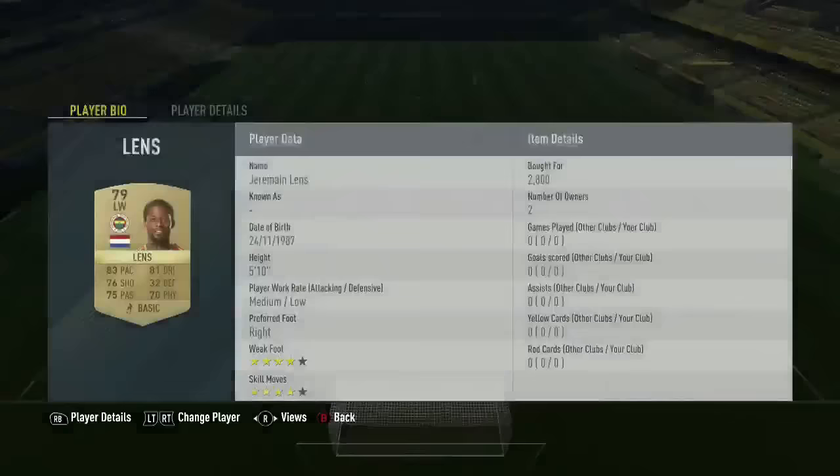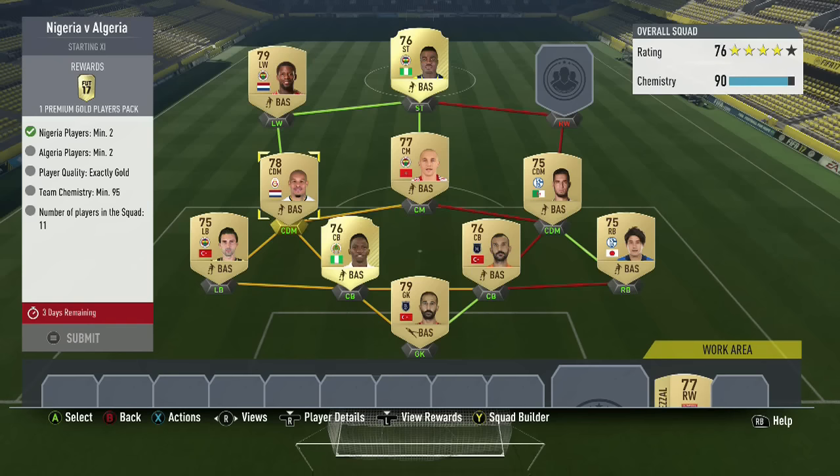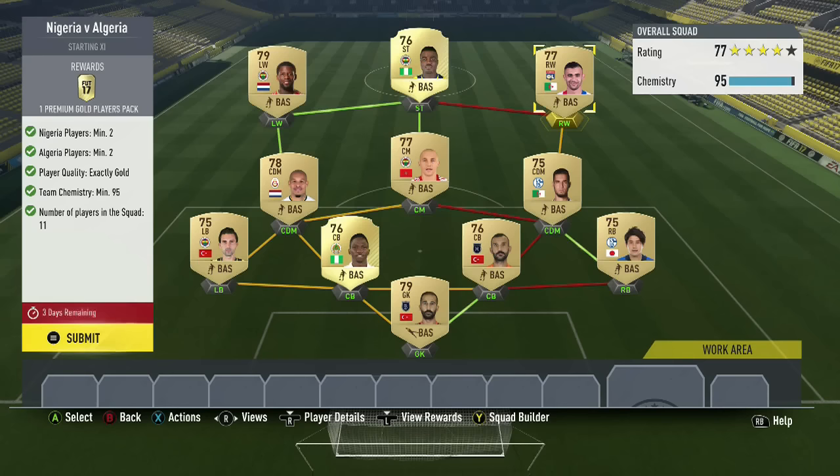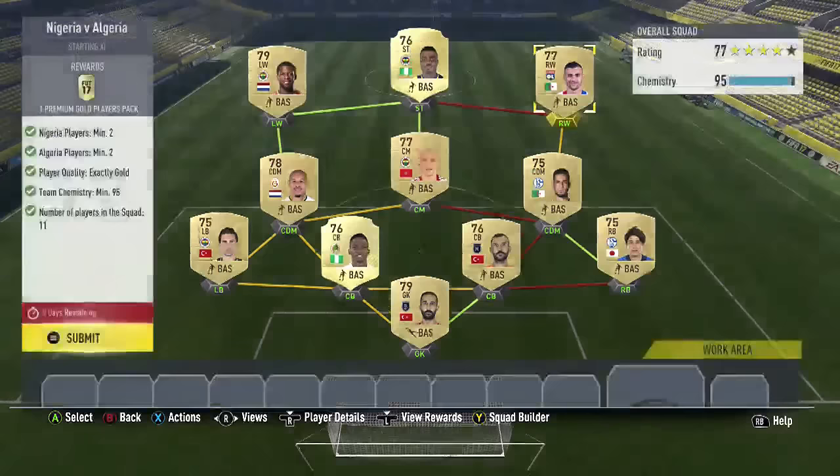At left wing we're going with the most expensive player in the squad — Lenz at twenty-eight hundred coins right now. He's the only left winger that works because we need all ten chemistry points. You do not need any loyalty as long as all players are in the right position. Guessall finishes it off — that's your complete squad: 77 rating, 95 chemistry.